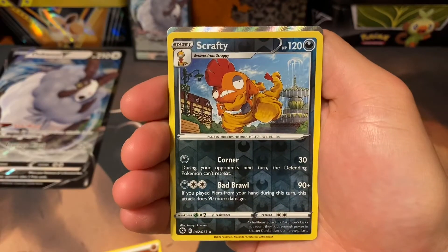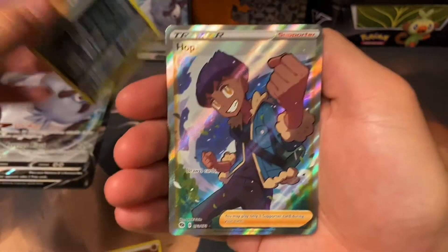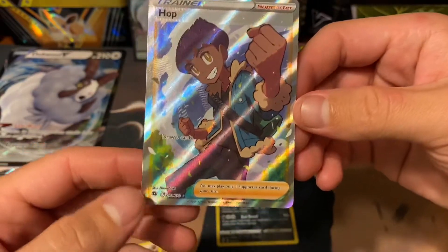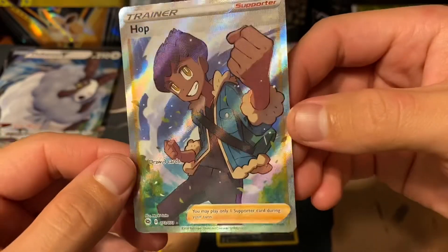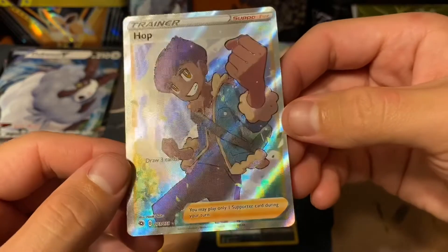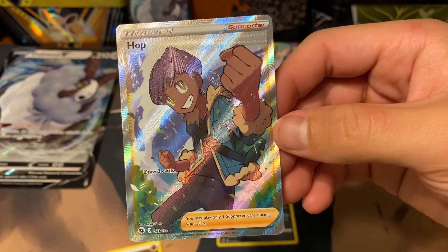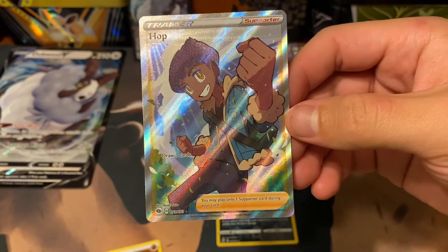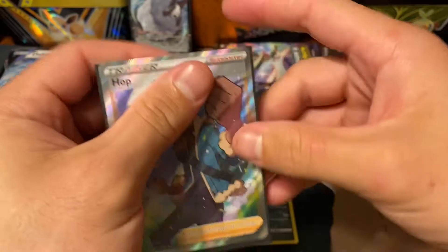Overall, Reverse Holo Scrafty, and I'm already seeing something amazing back there. This is a rare, so fantastic. And a full art Hop — not bad. So this is number 73 of 73. Hop is not my favorite rival slash companion ever, but he does grow on you after a little bit. So this is a really cool full art to get. Do I prefer full art females? Yes. But I'm not opposed to getting full arts at all. Overall, this double box has been made because I got this full art trainer Hop.